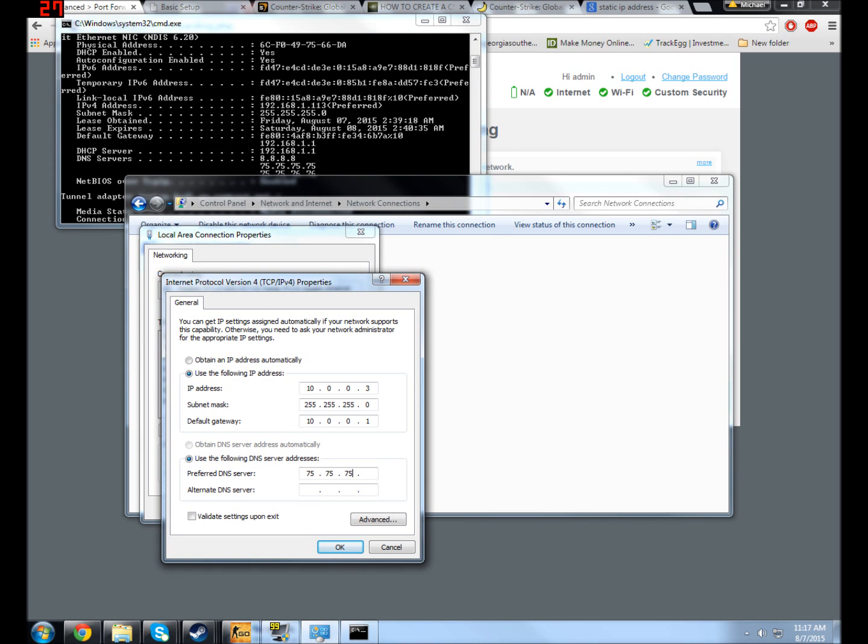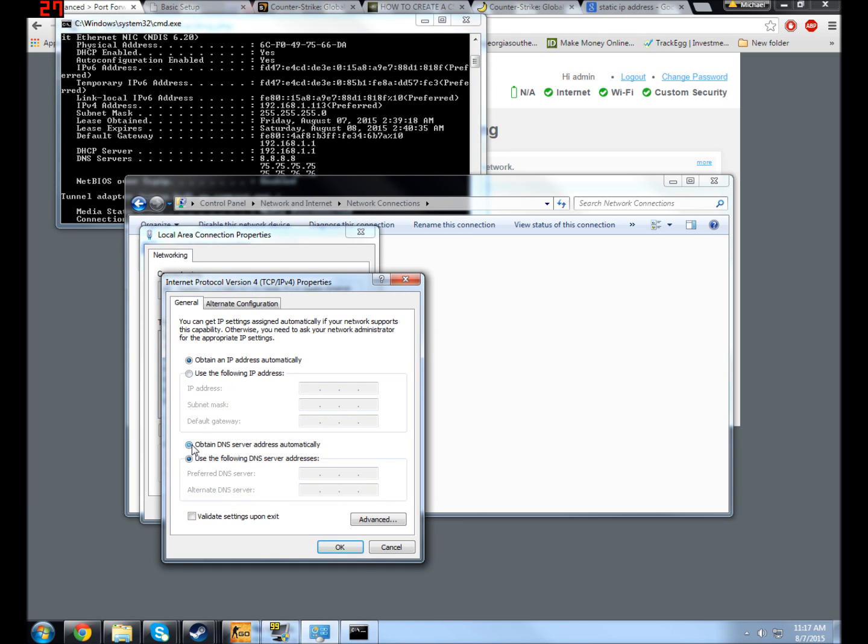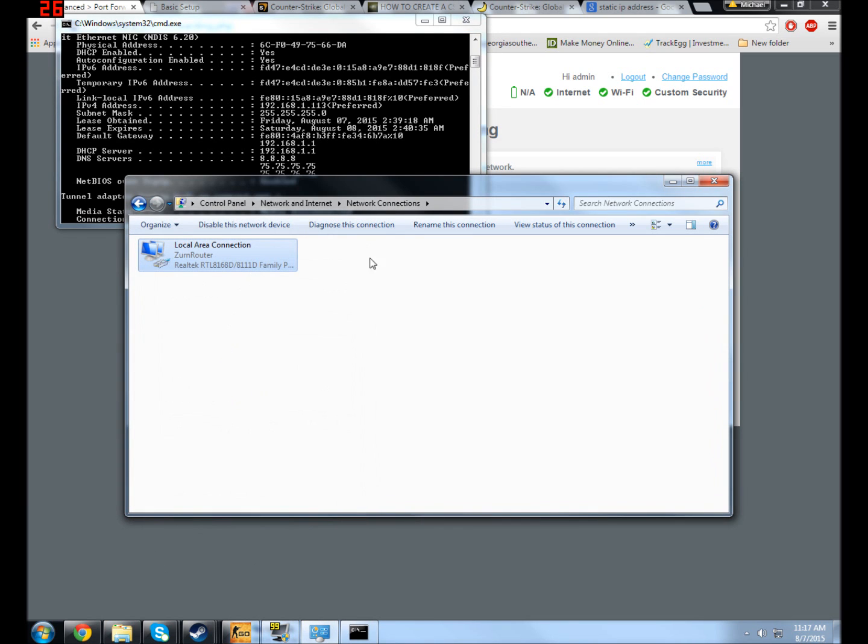Then your preferred DNS — that's also in the ipconfig output. It would be something like 75.75.75.75 and 75.75.76.76, straight from there. Then you click OK. These are the exact settings on my laptop, just so you guys can see. If you're having a hard time finding it, you can call your internet service provider — or if you use Comcast, you can look up the default Comcast address for connecting to their modem.